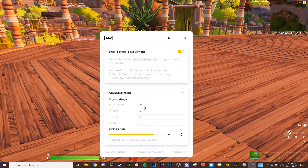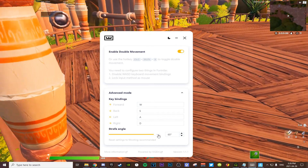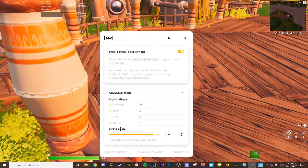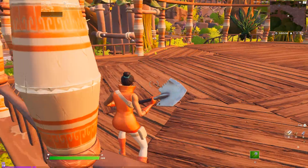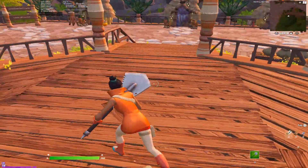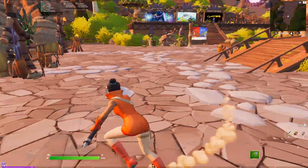Go to advanced mode. Make sure that everything looks good. Strive angle — this is honestly up to you. 72 is the most you can go; the default is 65, or I don't even know what the default is, but just play around with this a little bit. This is basically what it looks like. It's really broken — it's basically the old double movement that was in the game when people first found out about it with double movement binds.